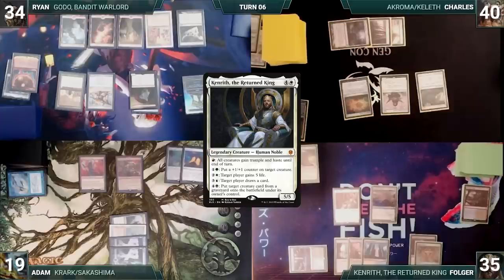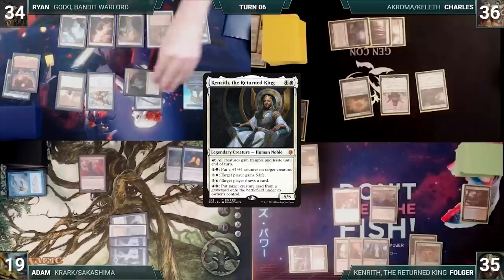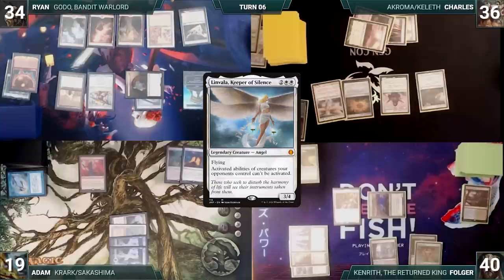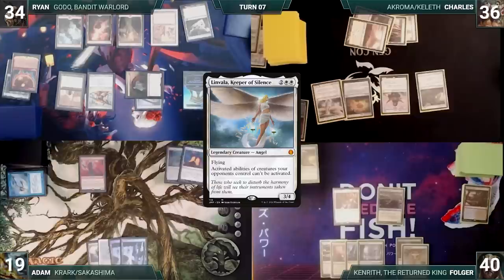Ryan moves to his next combat step and attacks Charles with Godo. Charles doesn't block and takes four. Ryan ends the turn. Charles draws and plays a Plains. He casts Linvala, Keeper of Silence. In response, Folger activates Kenrith's ability to gain five life. Charles then ships the turn to Folger. Folger draws and passes. During his upkeep, Adam wins his Mana Crypt trigger. He draws and casts Baral, Chief of Compliance. Adam ends his turn.